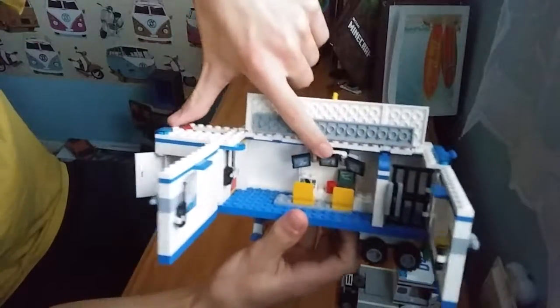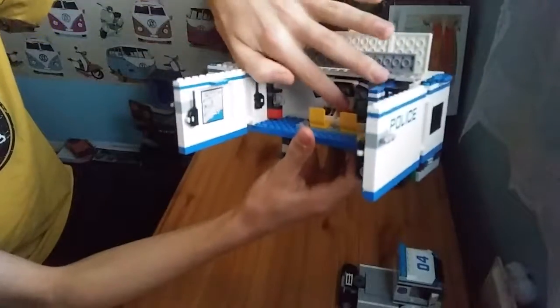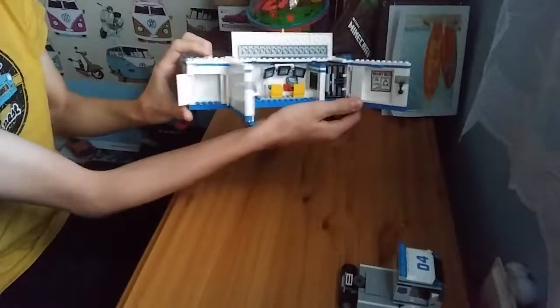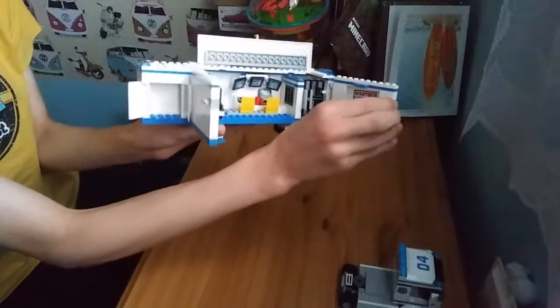You've got a computer in there — there's the computer, it has a small keyboard. It has a radar. It has a board where the wanted levels are. It has a flashlight, which I added in.